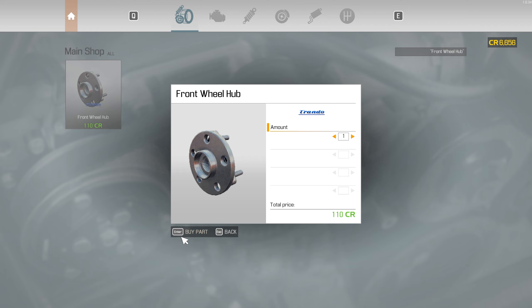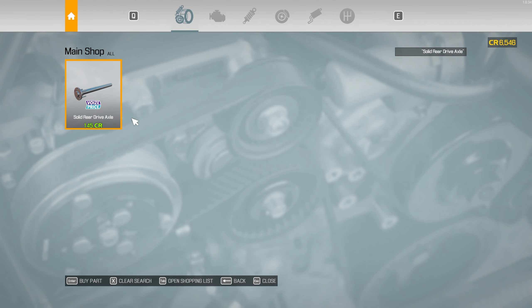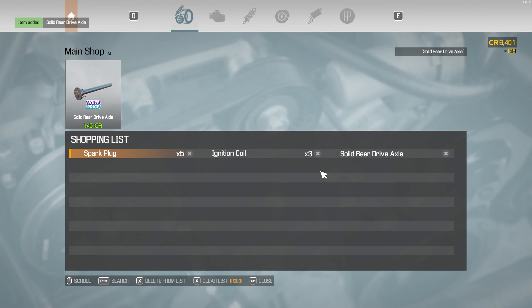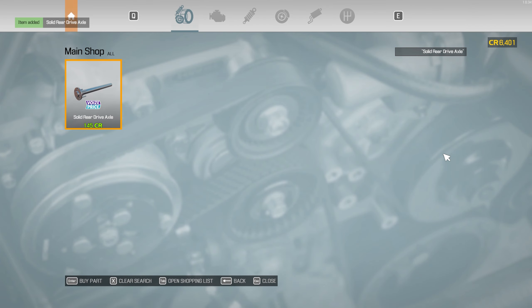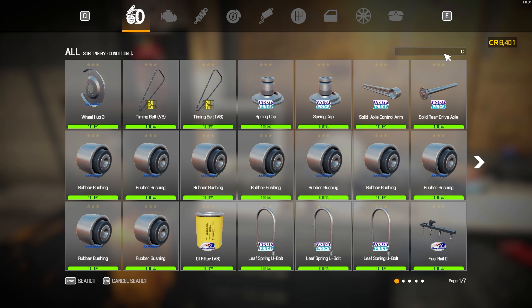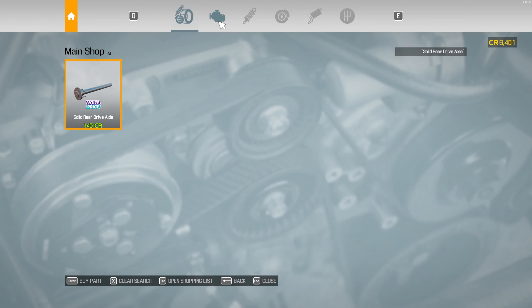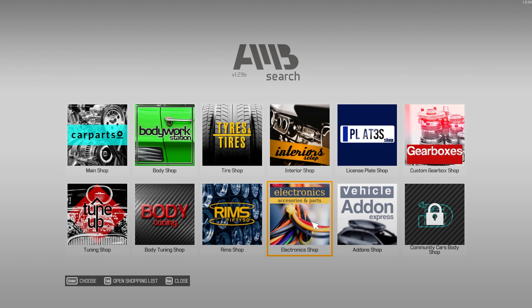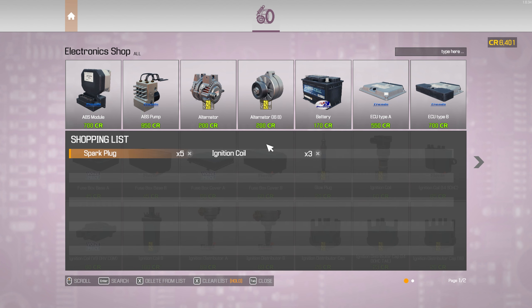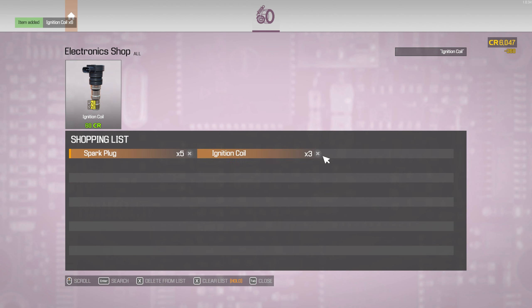Ignition coils — we'll have to get that from the other shop. Front wheel hub. And then solid rear axle — good on that. What are our other coils at? We're gonna need more than three. We're gonna need another one, two, three — so we're gonna need six total for the coils. Let's head back out and go to our electronics. We're gonna need six of these, and that's a hefty price tag.